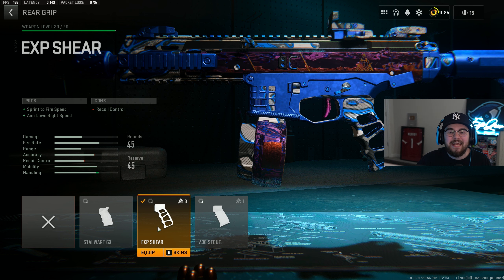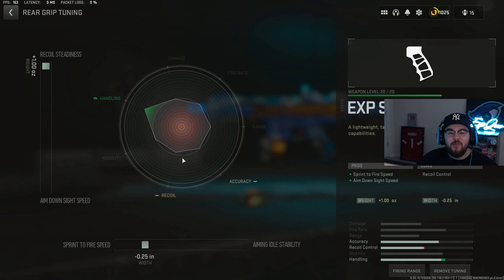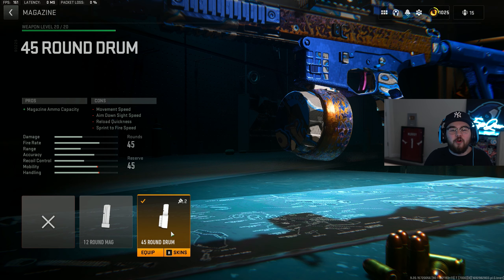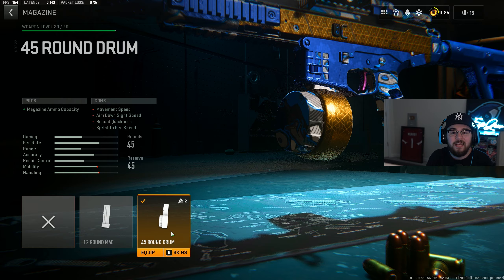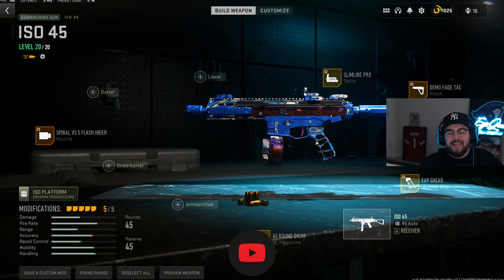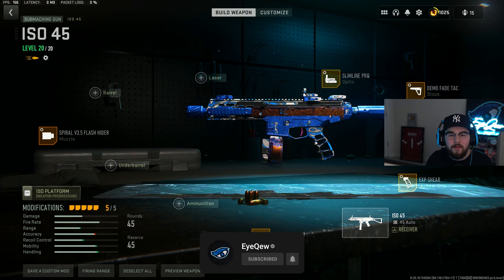We're also mixing in the XP Sheer grip for the rear grip giving you guys ADS speed and sprint-to-fire speed, making the ISO 45 even faster and more snappy. For the tuning on the rear grip I completely maxed it out for recoil steadiness and negative 0.25 for sprint-to-fire speed. For the last attachment we have the 45-round drum mag — given the ISO 45's ridiculous fire rate, this is absolutely essential for the class. That's my full build for the ISO 45 SMG.